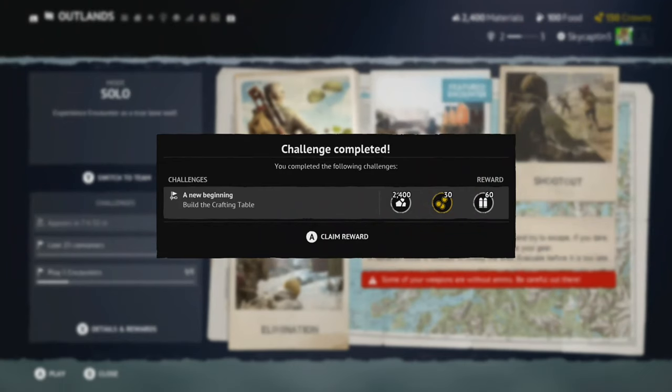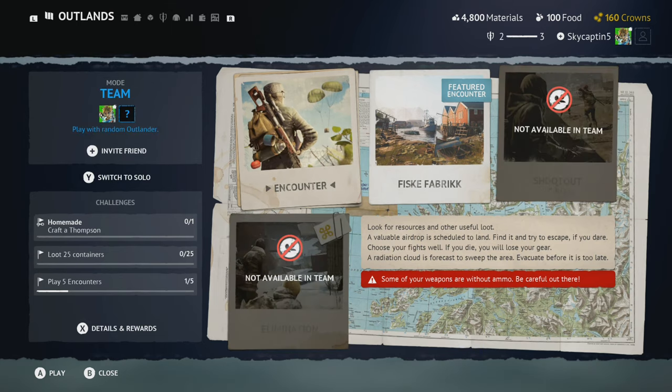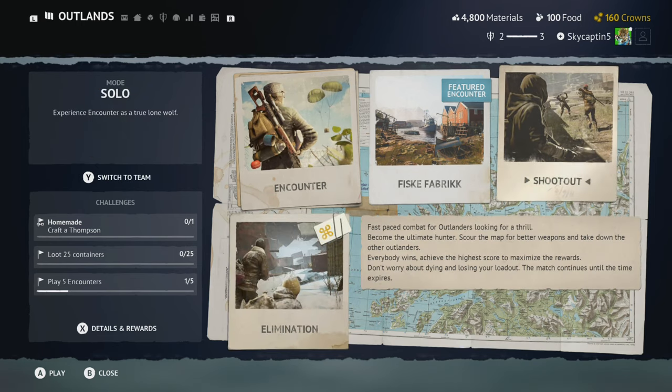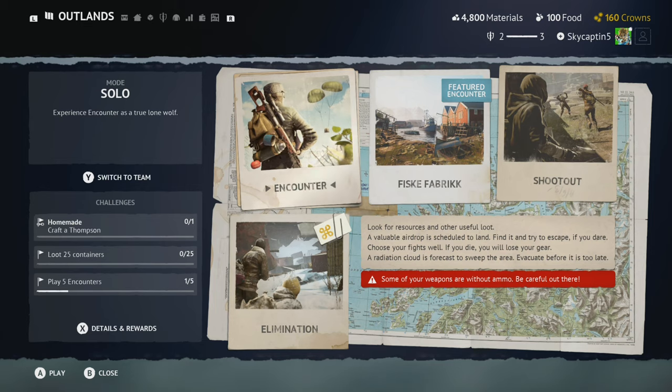So, we're going to jump into a couple of matches. First off, we've got encounters — you could do this alone or in duos. There's the featured encounter, and there's now shootout, which is more of a combative thing. And then there's elimination, which I want to show off after we do an encounter, because this is a team-based combative mode, which is newer.